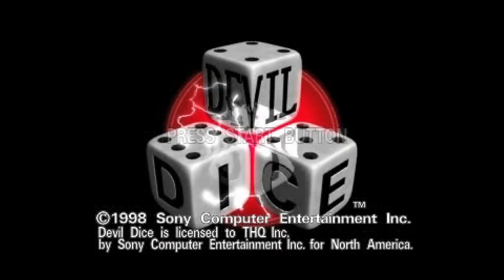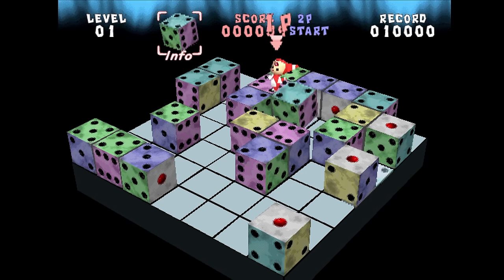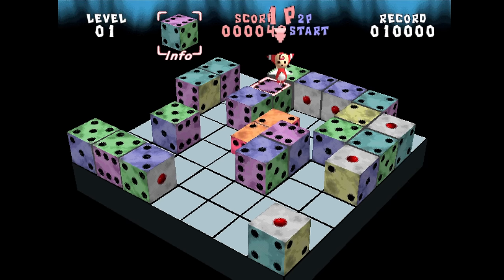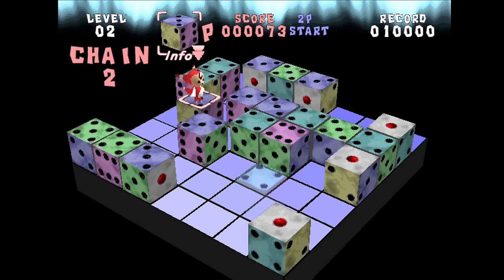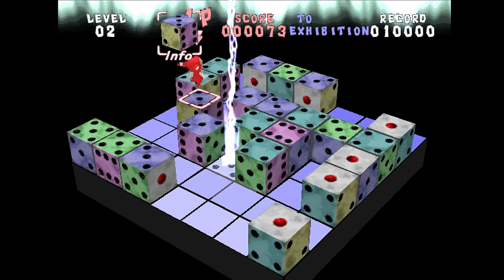This is Devil Dice from THQ. In this puzzle game, you need to match the number on the die to the other dice to make them disappear. But if the number is three, for example, you need to connect three or more of them all at once or it won't work. There are even multiplayer modes for more chaos. It's definitely a clever idea, and it's smooth and also in high resolution.